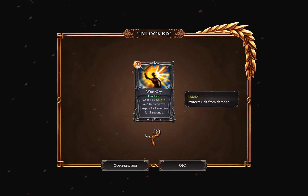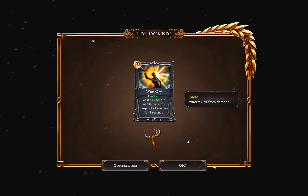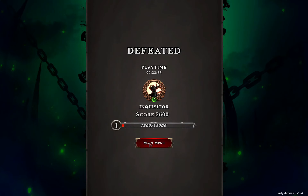We got a new card unlocked — cool, so we unlock cards as we go. Whenever a spell card is played, deal 100 damage to a random enemy — pretty cool. Warquart: gain 174 shield and become the target for all enemies for three seconds. I'm liking this game — this is a pretty cool concept. My name is SPECTPLAY; if you liked the video please leave a like and subscribe to the channel. It helps out a lot — go check out this game, it's really cool. Hadean Tactics — see you later!